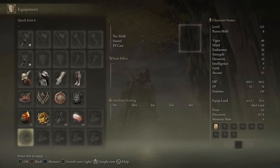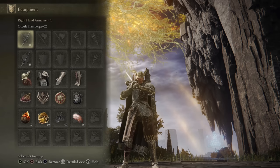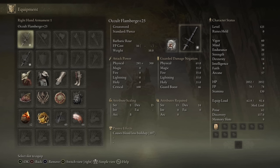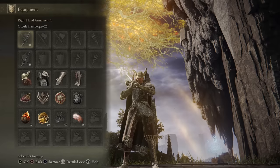As for the stats, we have 60 Vigor, 30 Endurance because it's the minimum needed for both the weapons, armor, and talismans I plan to showcase today. We have the minimum requirement for Strength and Dexterity of the Flamberge, and the rest of the points are poured into Arcane to increase our damage output and blood loss buildup, giving us an AR of 590 with a blood loss buildup of 107.